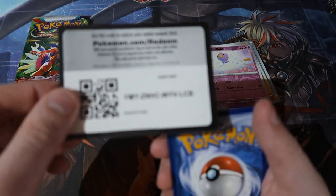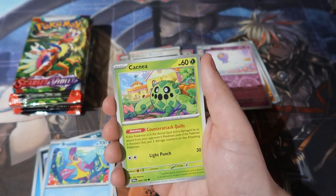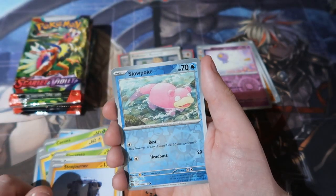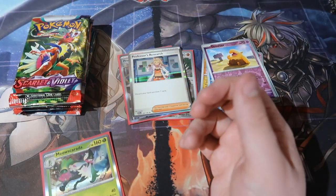Next pack. Here is your code and it's gone. One from the back - Water energy, Grimer, Zangoose, Stonehenge, Slowpoke, Drowzee, and we got ourselves the Masquerade card. Not bad. We'll go ahead and sleeve them up - completely forgot to sleeve the last one up.